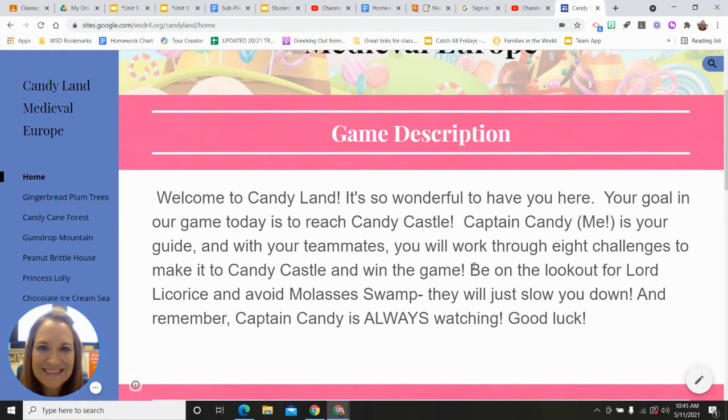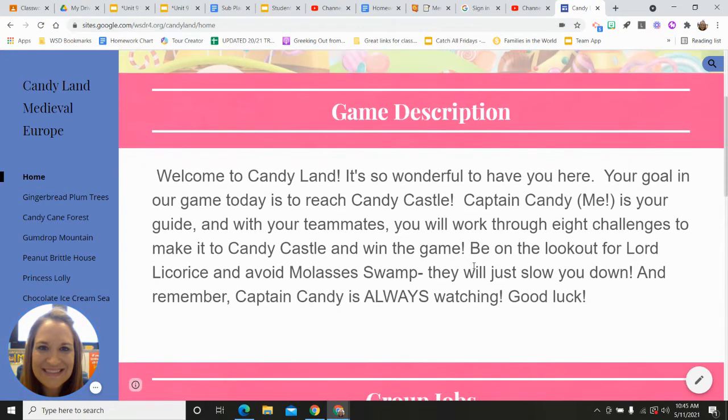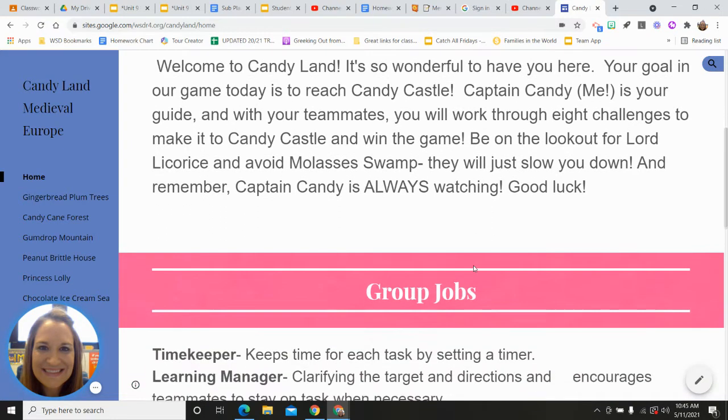Captain Candy, which is me, is your guide. With your teammates — your table partners — you will work through eight challenges to make it to Candy Castle and win the game. Be on the lookout for Lord Licorice and avoid a molasses swamp. They will just slow you down. And remember, Captain Candy is always watching.